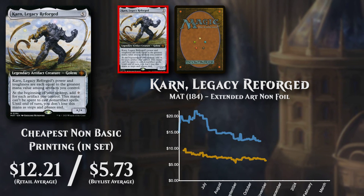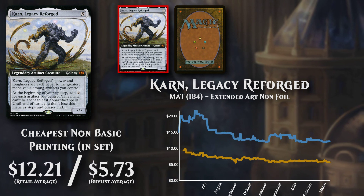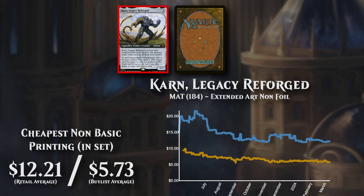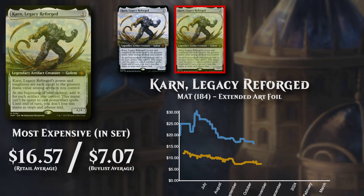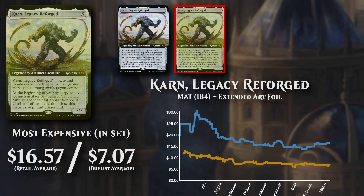The cheapest non-basic version is the Extended Art Non-Foil selling at over $12 and buy listing at just over $5.50. The most expensive set version is the Extended Art Foil selling for just over $16.50, buy listing for above $7.